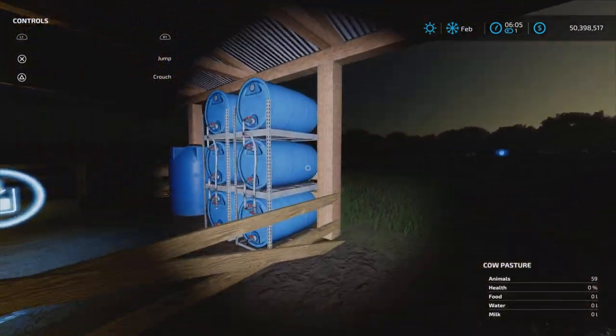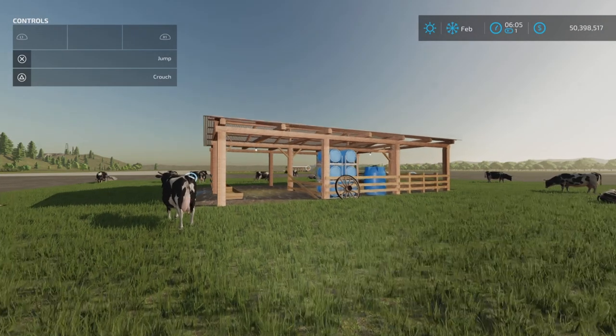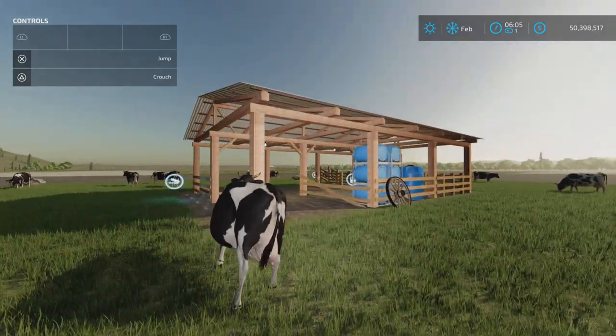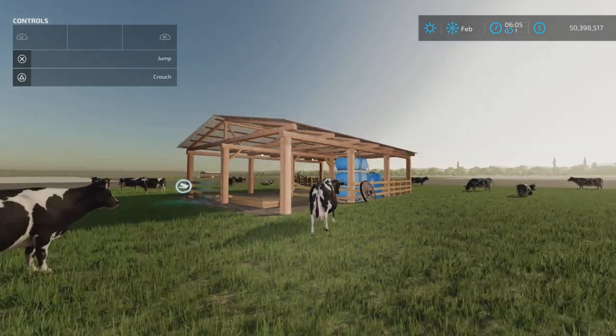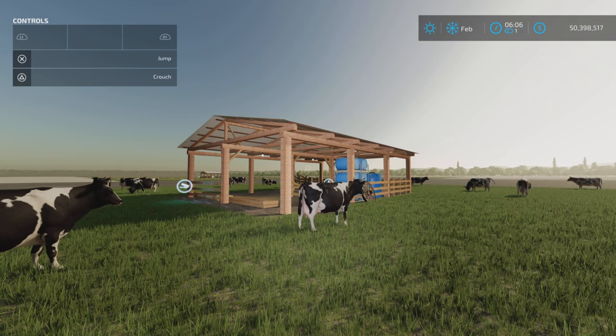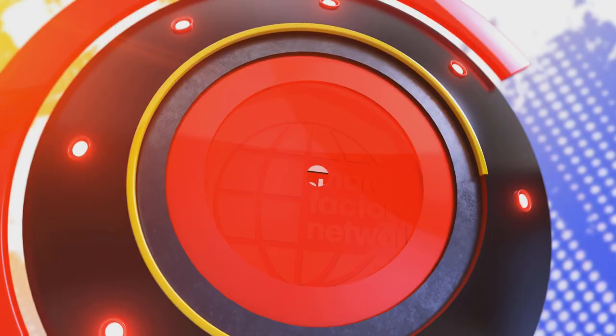And there you have it — that is the Brazilian cow corral by Naming Mods. Six megabytes to download, ten slots on console. Thank you all for watching, I'm Loony Farm Guy, and remember: it's only a game. Till next time, bye for now!